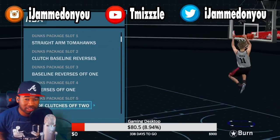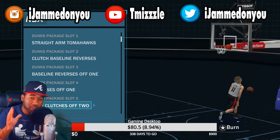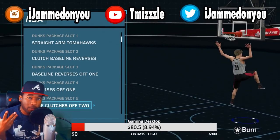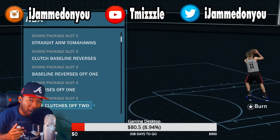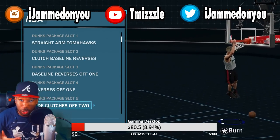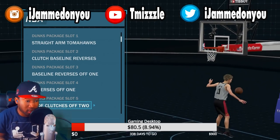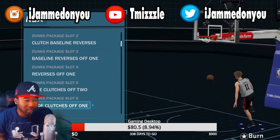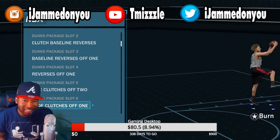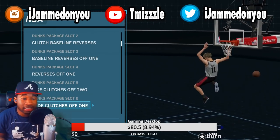The next one is the side clutches. For some reason, this does not get blocked. You usually do this one on a fast break when somebody's trailing you. This one pulls out most of the time. If y'all see me on live stream, this is the one I usually do without me having to do anything, and it never gets blocked — I've never been blocked using this dunk. The next one is also the side clutches off one. I have both of the clutches. The clutches on this game are sleepers and they do not get blocked.